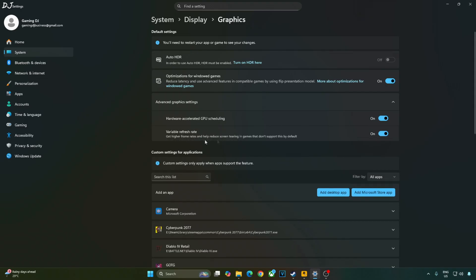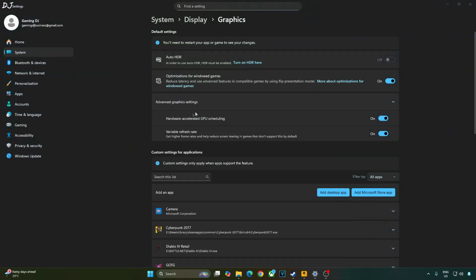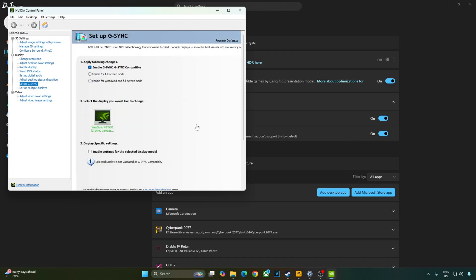If your monitor supports VRR, enable that setting as well. I'll enable vSync from the Nvidia Control Panel. Click on Manage 3D Settings, then click on Program Settings. From the drop-down bar, select GTA 5 Enhanced. Scroll down to the end and enable vSync from there. My monitor is G-Sync Compatible.